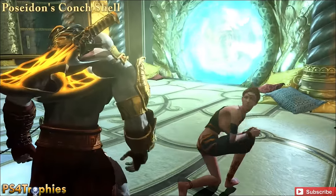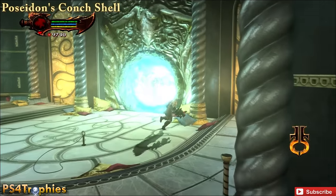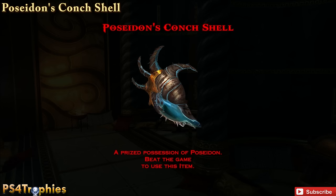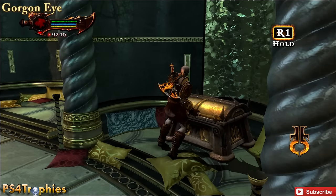You're going to meet this woman here in Poseidon's home. Before you go through that teleport, go to the corner and you've got another godly possession — it's the conch shell. Don't leave this area because there is a Gorgon Eye just right next to it. Make sure you get both of those before moving on.